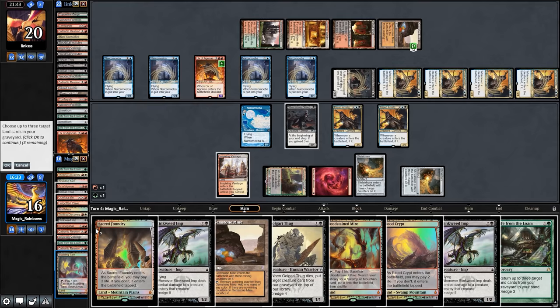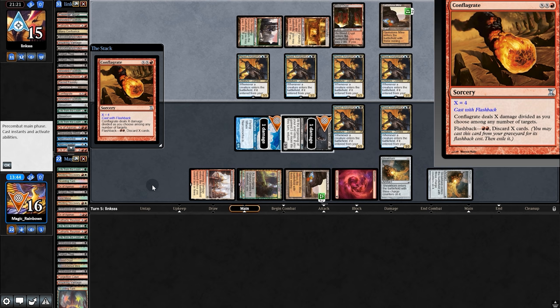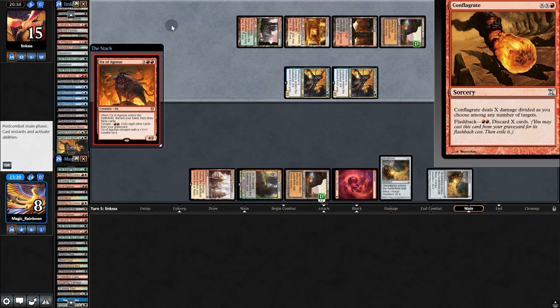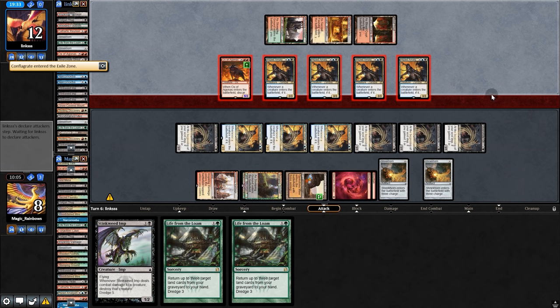We can Conflagrate for 10 this turn. Let's Conflagrate — dredge the Loam, get back lands, and Conflagrate. This shall be a close one because they too have Conflagrate. We'll swing for 4 and pass back. Opponent does indeed Conflagrate and swings — bringing back Ox. Block. Wait, they have a second Conflagrate? That's bad for us. I think they have us pinned because they just hold back until they have lethal with Conflagrate. So we're going to game 2.